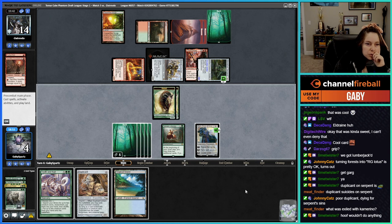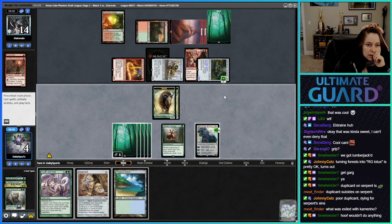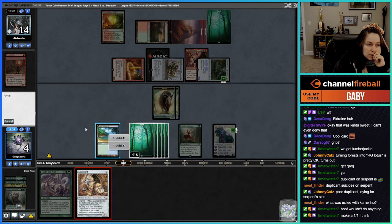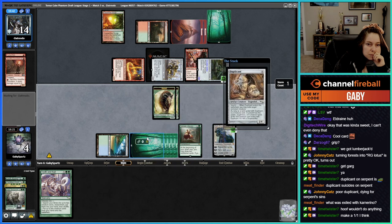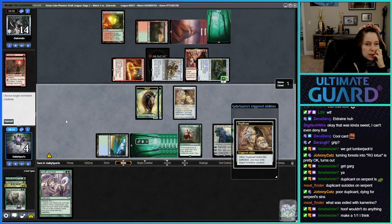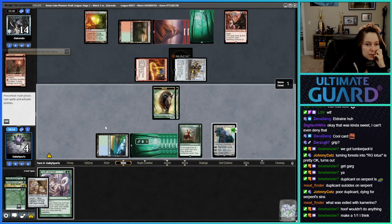So I guess this goes on top and we're gonna have to Duplicate to kill the Stone Coil Serpent — then the Duplicate dies sadly. Double strike and trample. I think we make a 1/1 as well — do we even have a tack? Mega Construct. No tack, so we have to double-block the Abbot of Carol Keep.